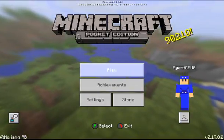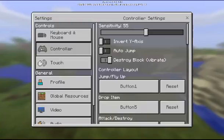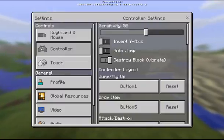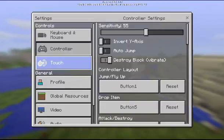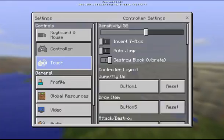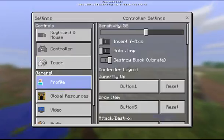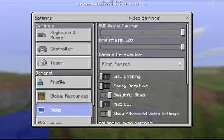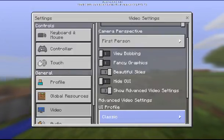To enable it, you first have to go to your main menu and into settings. The beta seems to be causing the game to lag quite a bit even when loading settings. You want to go to your main settings, go down to video, and enable 'Show Advanced Video Settings'.